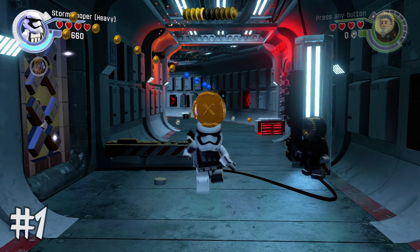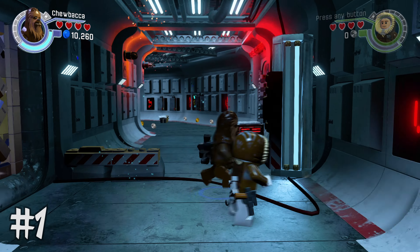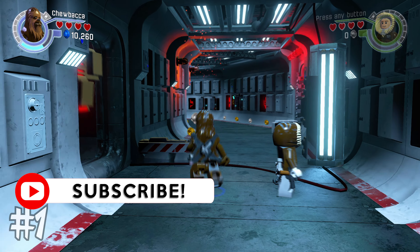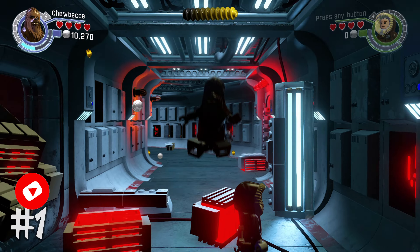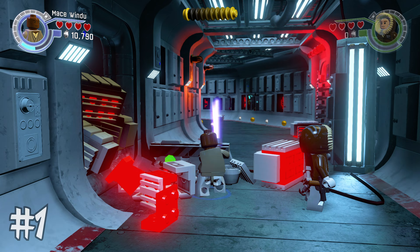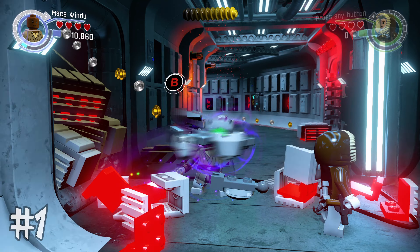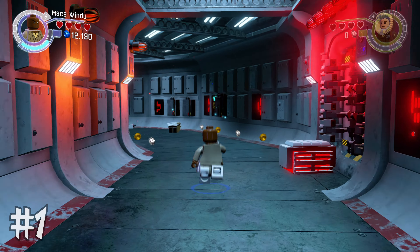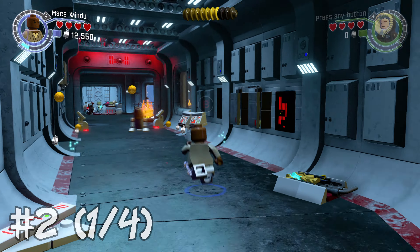Starting off on this level, there's going to be a silver LEGO object to your left. This is right after the first blaster battle. Switch to a character that can blow those up, like Chewbacca, and out of that will come a couple of different objects that you have to destroy with a saber blast or whatever, and that will give you buildable minikit number one.